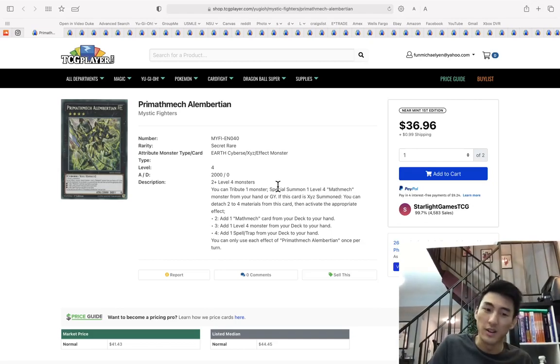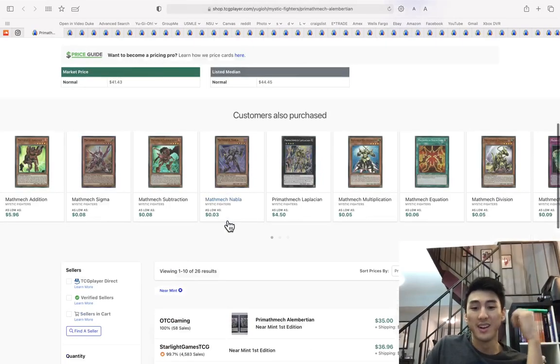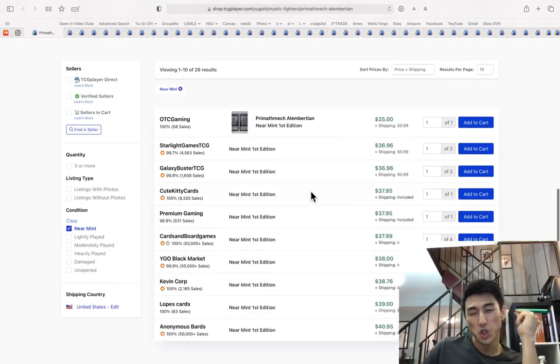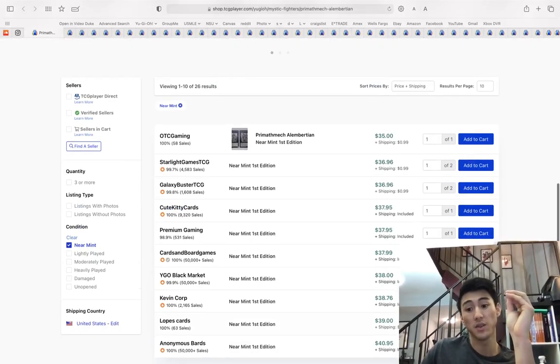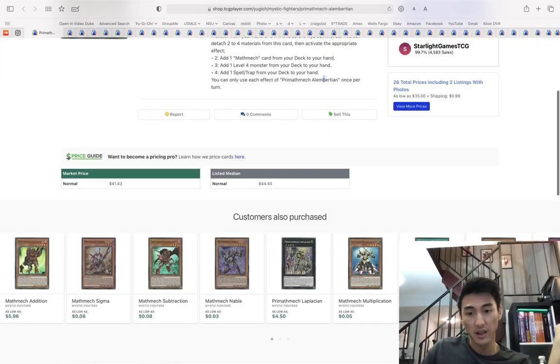I don't really go over old cards unless they're ultimate rares or meta relevant. Prime Mech Owl Alember — the one that allows you to add Imperial Order when you overlay four, you add one spell or trap — is at $37. Should you buy this? No. But if you have it, I would sell it because there was a buyout. Now there are a ton of copies; there were literally less than 10 copies sub-price a month ago.